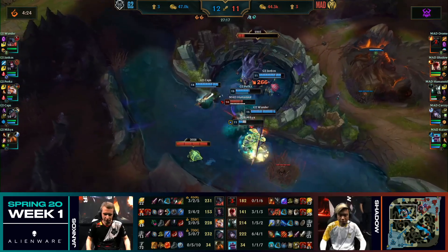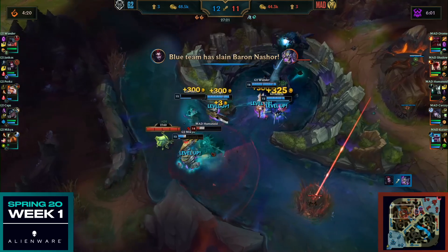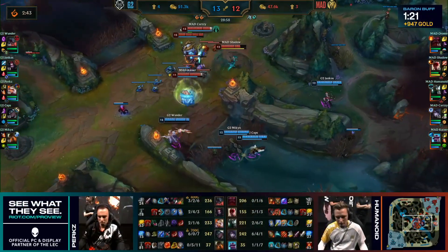Humanoid looking for Mickey — jumps in, Death Realm onto Perkz. Humanoid might just die straight away, but he's got the shield and Perkz is ticking down. The Baron has fallen. Humanoid still looking for the kill — gets one. That's one Baron down. Aromate coming in as well, you can see Kazi's on the chase. Mistakes end up getting punished.